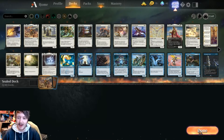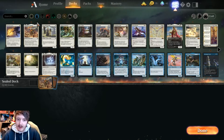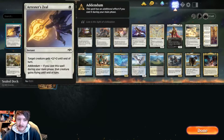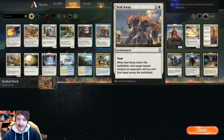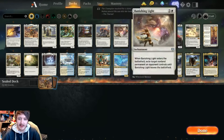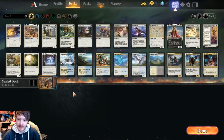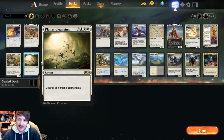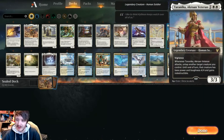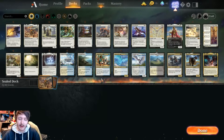We open our pack and let's see what we've got. Already I quite like the look of white here — white removal seems fantastic. We've got Angel's Landing for token things, probably not though. Glass Casket, Seal Away, Banishing Light, Prison Realm — all fantastic cards. Elspeth Conquers Death, Cavalier of Dawn. Nice bit of enchantment combo. We've got some dual lands in white as well, some flyers, a Staggering Insight, a board wipe. This angel's pretty good too. Taranika, a veteran. Our white seems good.